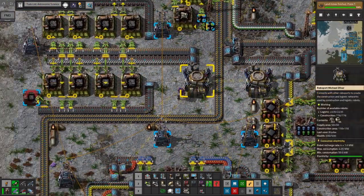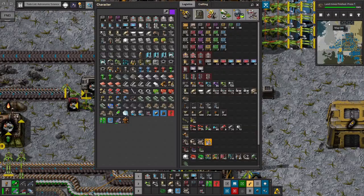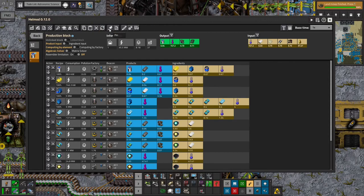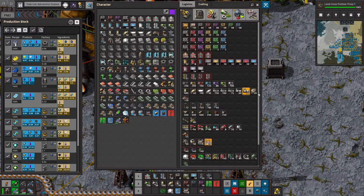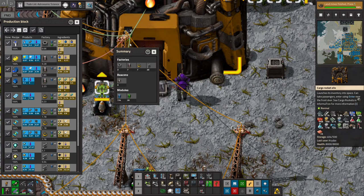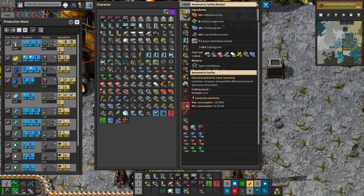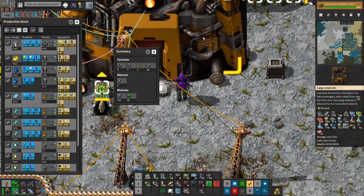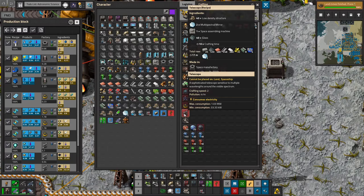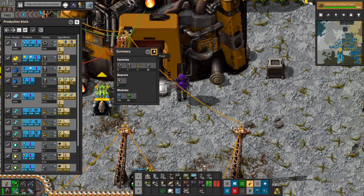Because of the number of buildings we'll need, I'll grab some more scaffolding. I think I have all the resources I need for my astronomic science. I'm going to need three manufacturers, seven supercomputers which take a bunch of processing units — I already have 1,500 loaded up. Seven astrometrics facilities requiring low density structures and red chips, of which I have 800 but only need 300. And 20 telescopes, which need 800 low density structures, 800 glass, and some multispectral mirrors.